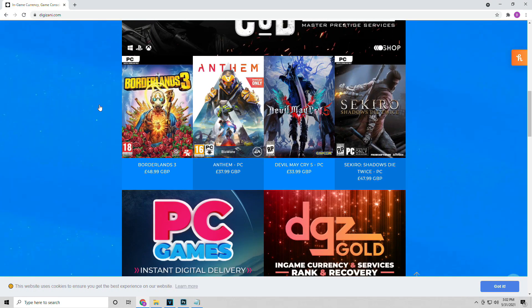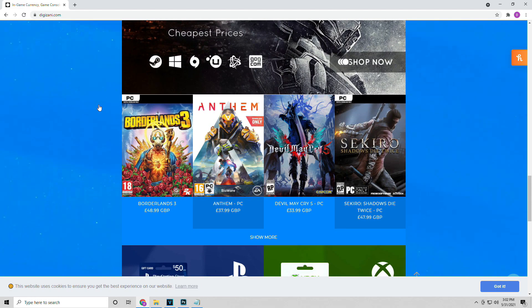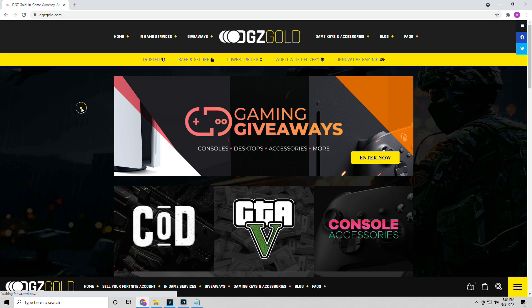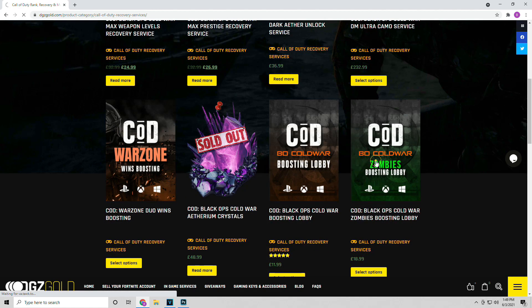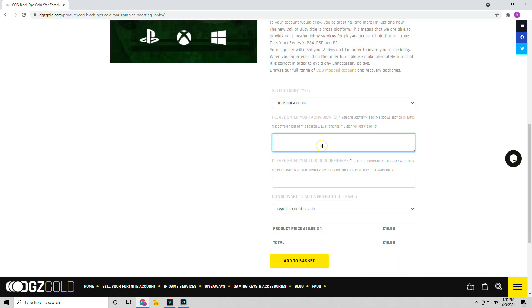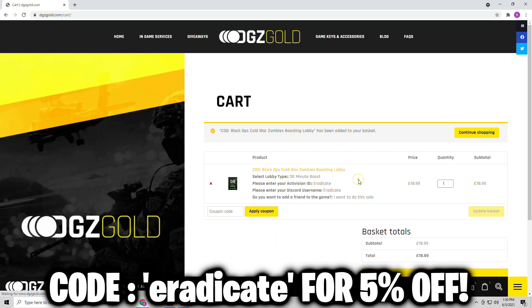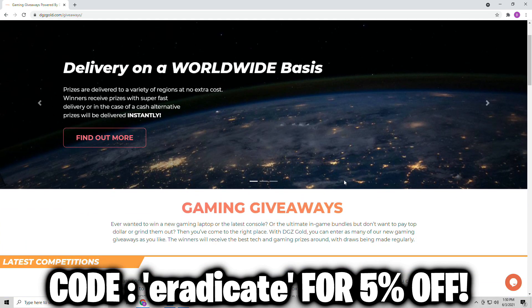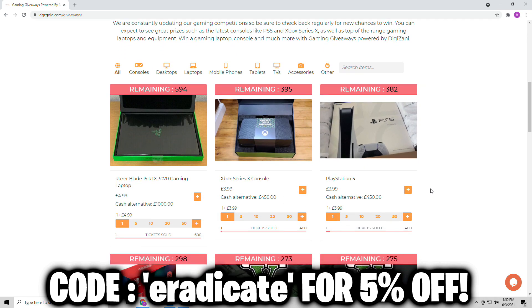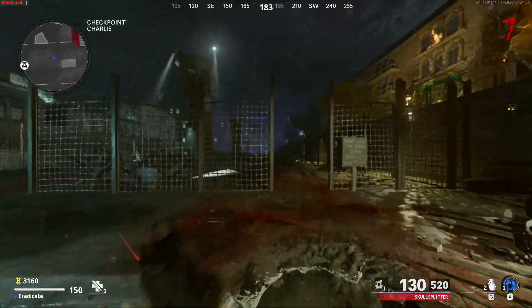This video is sponsored by Digizani. This website allows you to purchase in-game currency, video games, and boosting services. For Call of Duty specifically, you can purchase max level weapons, max prestige, Dark Aether, and DM Ultra unlock services. Use code Eradicate for five percent off your purchase, and check out the giveaways page to win prizes.